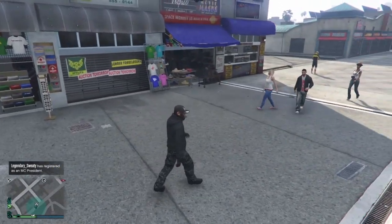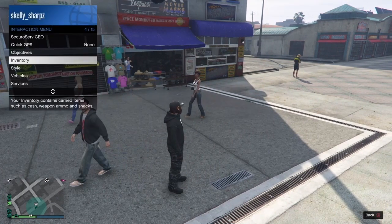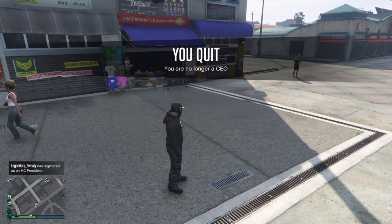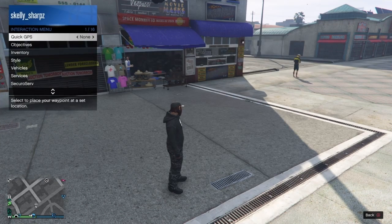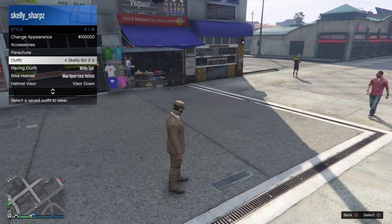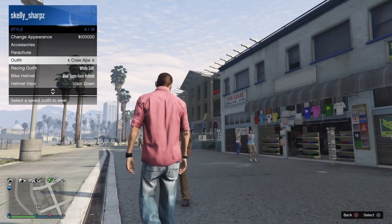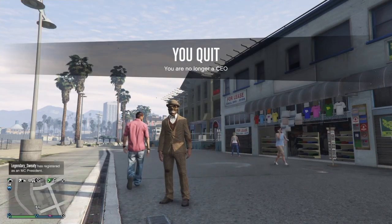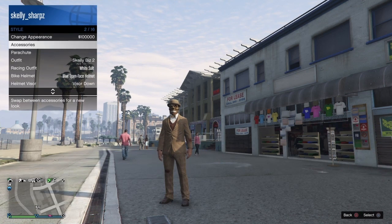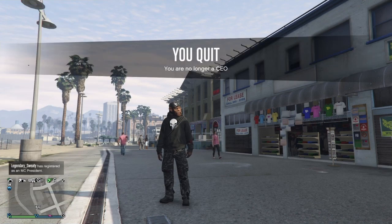Once you've saved it, you walk away. Open your interaction again, go to styles, and change your outfit because it will not appear immediately. Go ahead and change your outfit. I went ahead and exited my CEO, went to outfits, and changed my outfits. Exited the interaction menu to save it, then exited the interaction menu again. You see the gold circle in the bottom right-hand corner. I go back and change it, and you'll see that I have the duffel bag on this outfit.